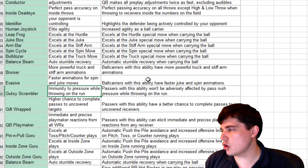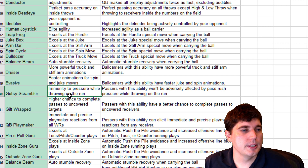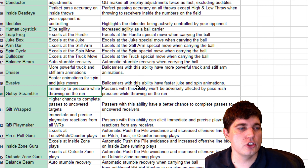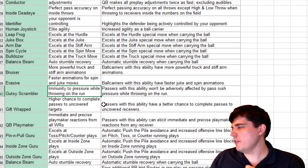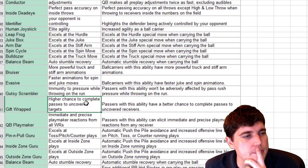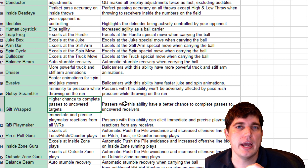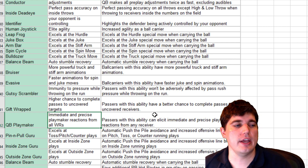Gutsy Scrambler — immune to pressure while throwing on the run. Gift Wrapped — higher chance to complete passes to uncovered targets, which would be cool for poor accuracy quarterbacks early in the year. QB Playmaker — I hate it. I hope it dies in a fire. We gave feedback during and after the beta to remove it from the game, and they stuck it in there anyways.